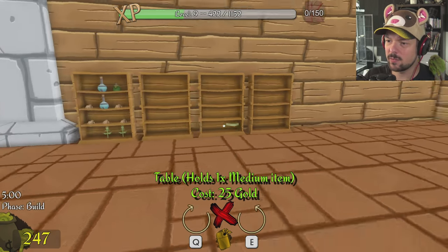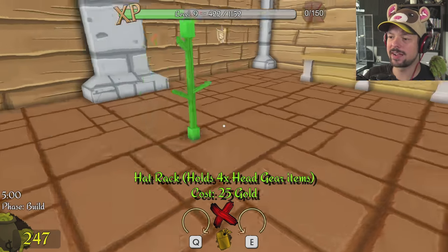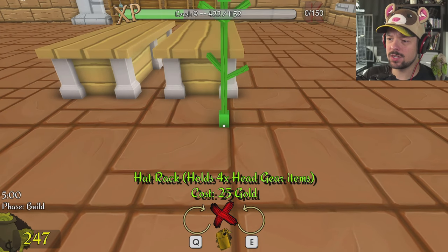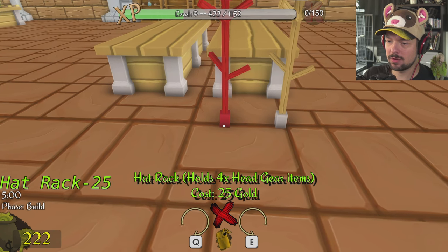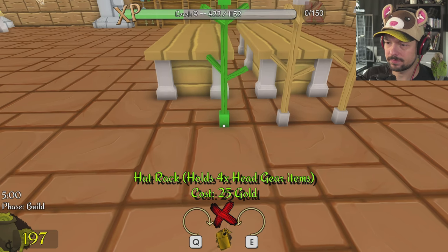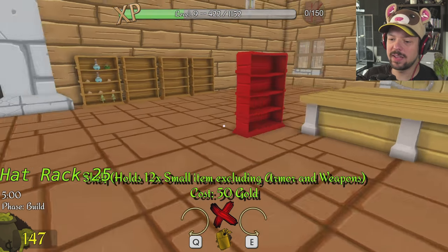Nailed it. Okay, that's good enough. I think we can sell plenty of things. Oh right — head racks! I'm the worst. Where does one put the head racks? I'm going to put them next to the tables — two on each side. All right, good. Four, that's plenty.